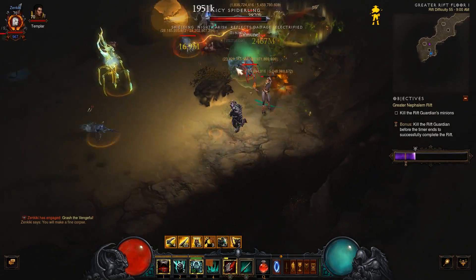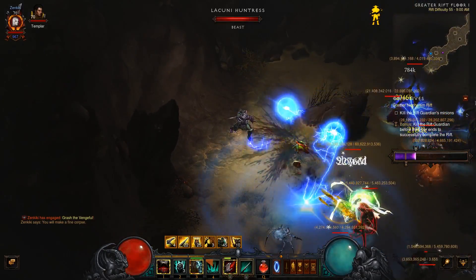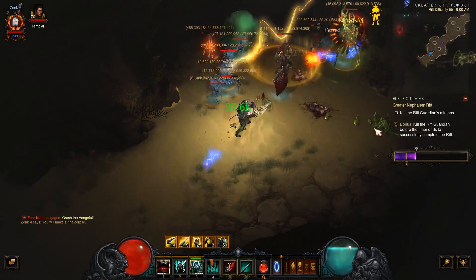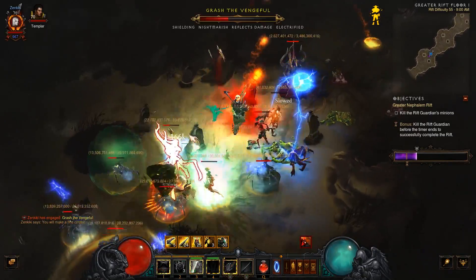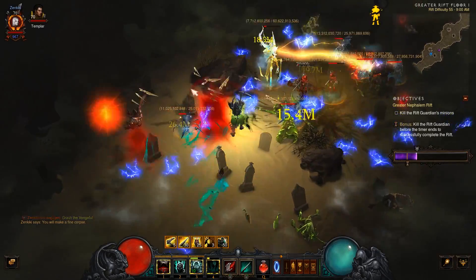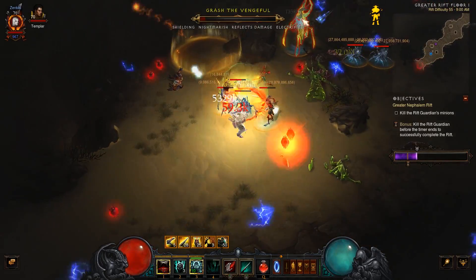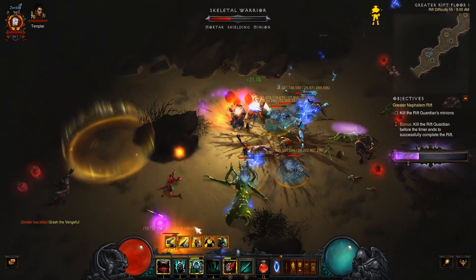The pestilence set, formerly known as the plague set, is now the pestilence master set. Let's get the elephant out of the room: there are two weapons in the beta currently that all testers are starting to realize are a little too good. The first is the Death Scythe — each different poison skill you use increases the damage of your poison skills by 100% for 15 seconds.